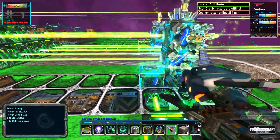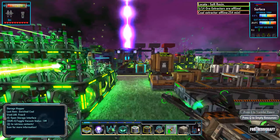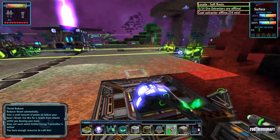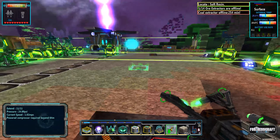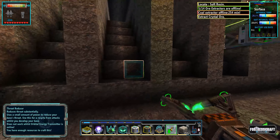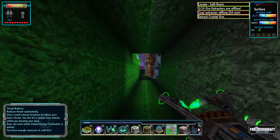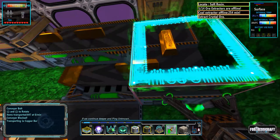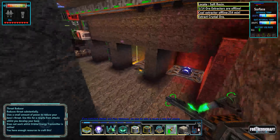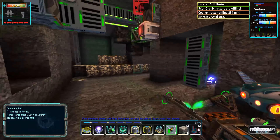All of our conveyors are now full of research pods, so our research is going to go super fast. Let's talk about some of the things I've done. First, the downstairs area — I've got a nice little elevator going down to our new basement area. This is going to be our ore processing area, and every single research pod assembler has access to it. We can bring copper directly into the research pod assembler from our processing area.